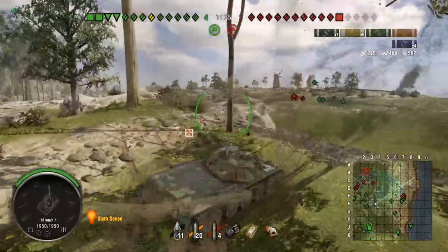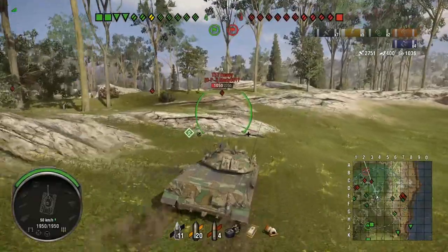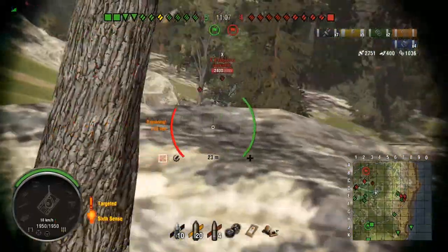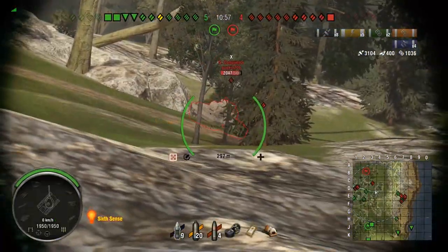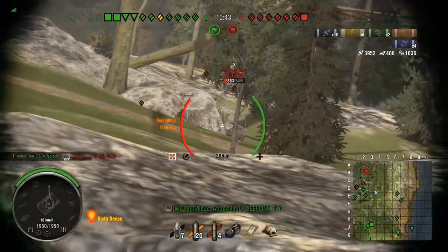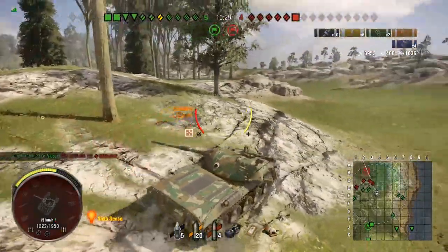APCR only gets 2 degrees of normalization, which means it bounces a lot more easily than AP or heat. The way he was angled caused a ricochet — it's easier to ricochet APCR off angled tanks than any other round type, which is why firing heat at Swedish TDs works where APCR bounces a lot. For example, to pen the STRV 103 you need 122mm calibre or more to pen reliably with any shell, but if you switch to heat it'll likely go straight through because of the normalization advantage.